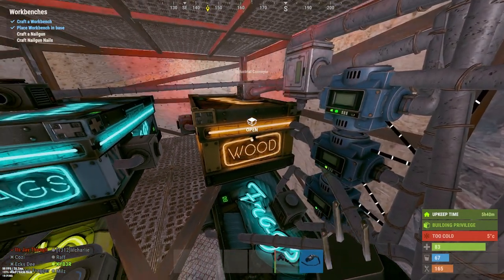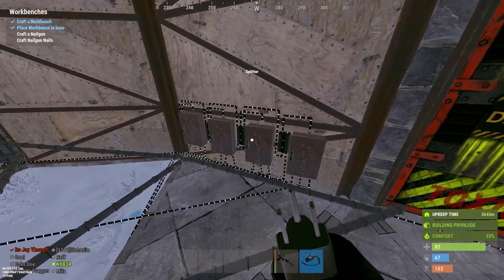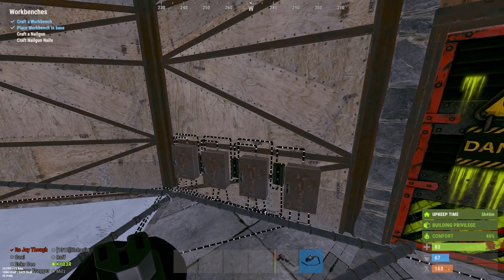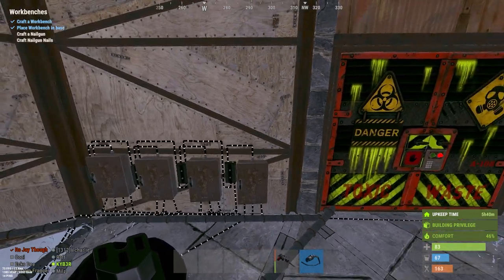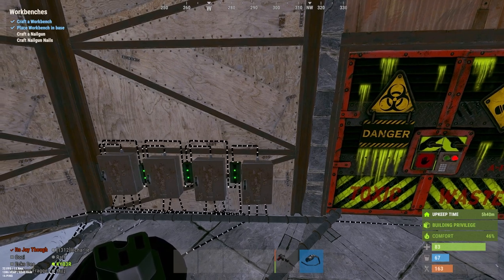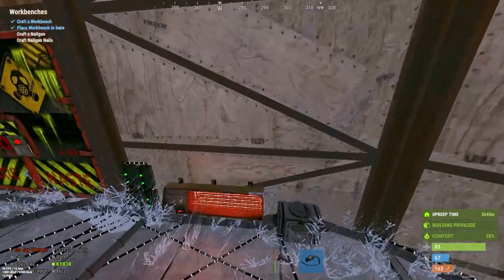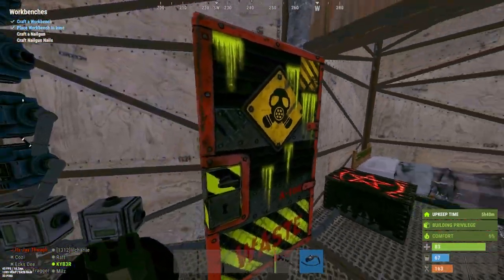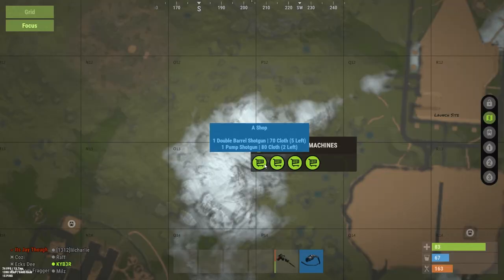These are door controllers — right now on the Rust+ app, if there is a raid going on I can virtually control the doors remotely. You can hear the sound. Now let me show you something a little bit different: this is the automatic shop.